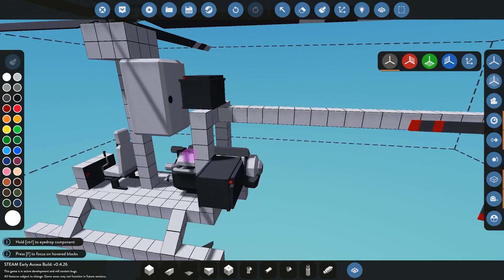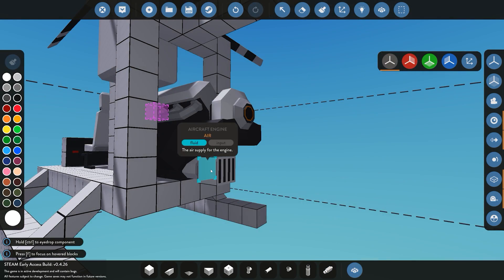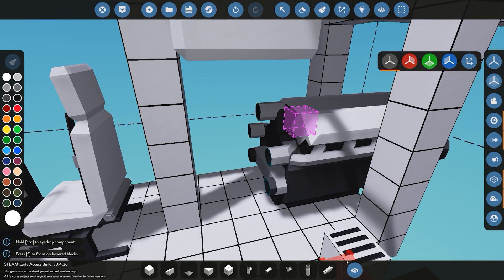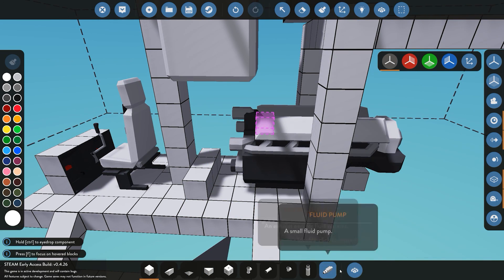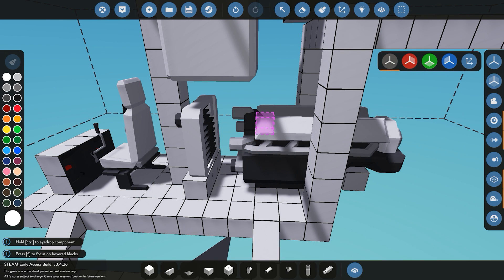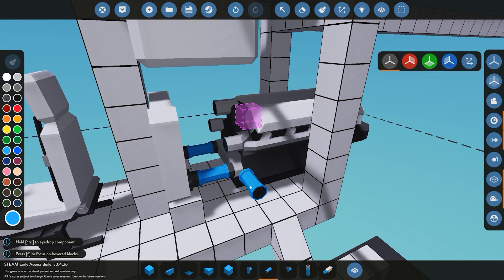Now we'll start getting everything piped up. First, we'll sort the air intake — I just use a fluid port, pretty easy and simple. Next we'll sort the coolant: coolant in and coolant out. We'll place three standard blocks down and put our radiator on top. Nothing special — we're simply going to cool the engine. For this tutorial I'll use blue for the coolant pipes. There we go, the coolant is connected.